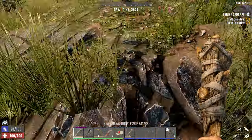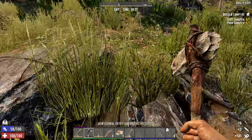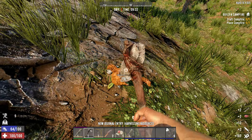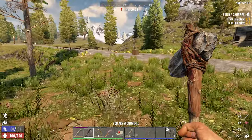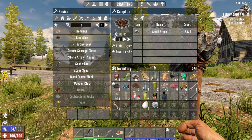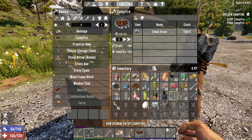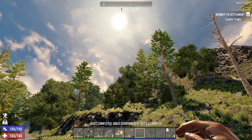Yes. Let me grab this little nesty nest right here. We don't have any knives yet or a bone knife. So we're just going to have to beat this chicken up with our stone axe, which is just fine. And last but not least for the tutorial, we need to craft a campfire.